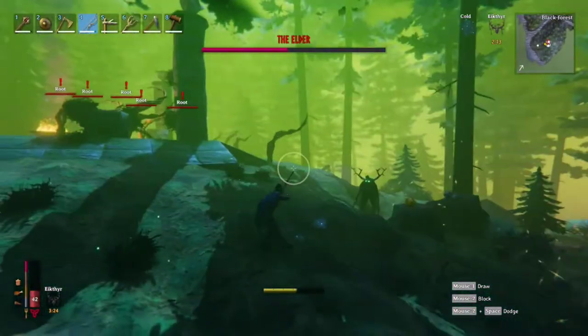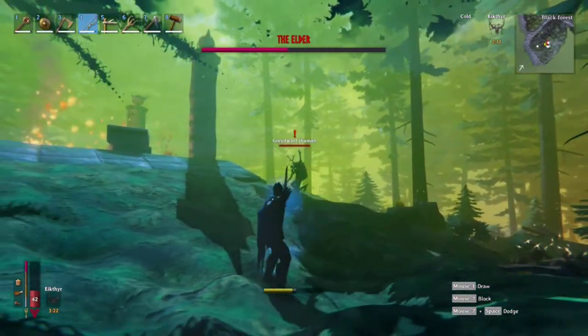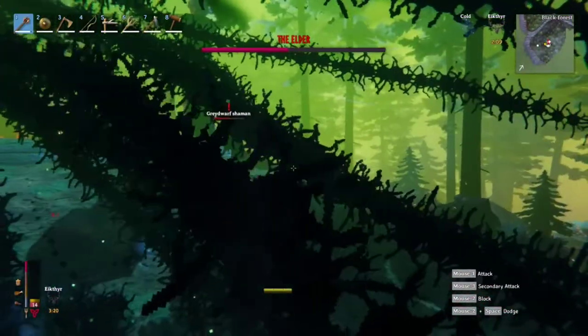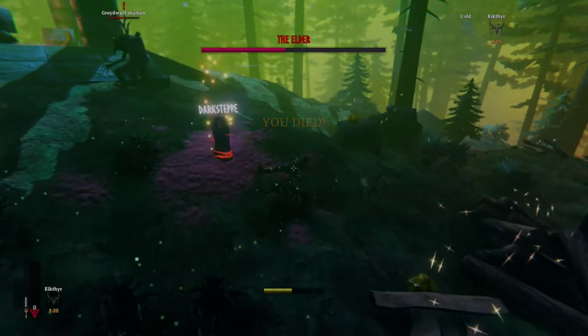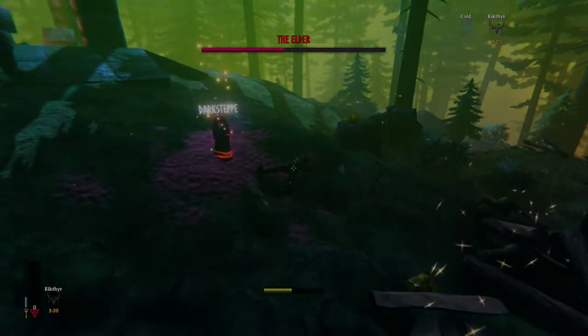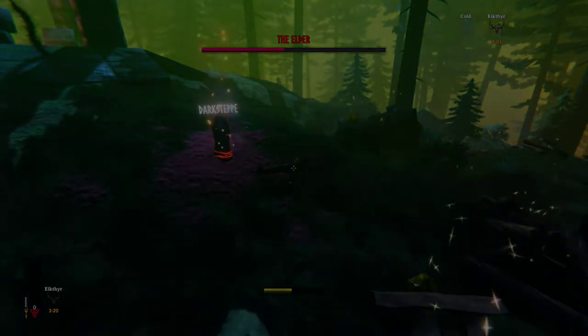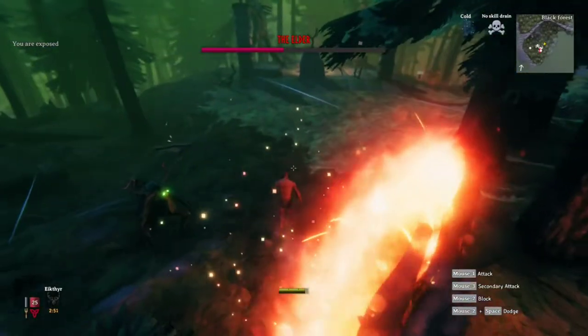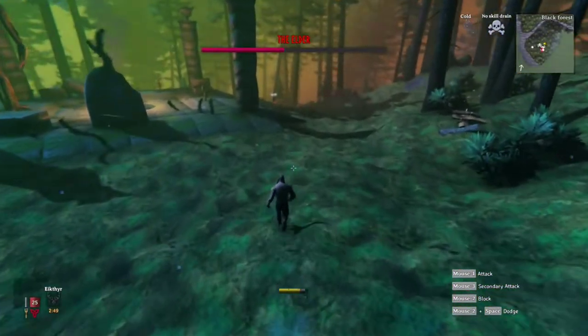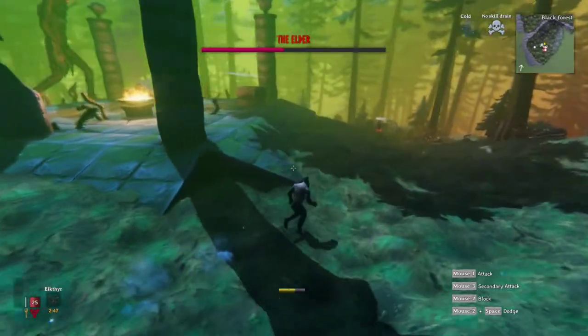Get rid of this guy here. The problem with cameras is you can't see! I got stuck on something — a rock, I don't know. That's okay, because we've got a portal nearby. Let's go grab our stuff real quick.